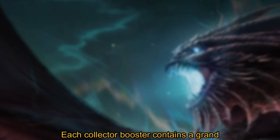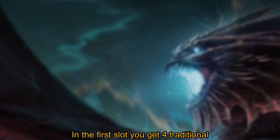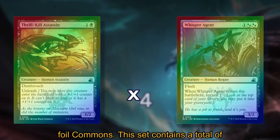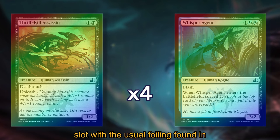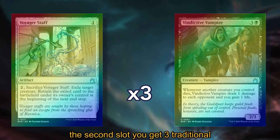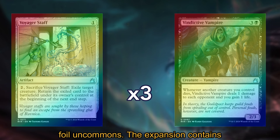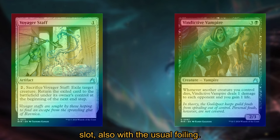Each collector booster contains a grand total of 15 playable cards. In the first slot you get 4 traditional foil commons. This set contains a total of 100 common cards that can be found in this slot with the usual foiling found in Magic cards. In the second slot you get 3 traditional foil uncommons. The set contains a total of 80 uncommon cards found in this slot, also with the usual foiling.